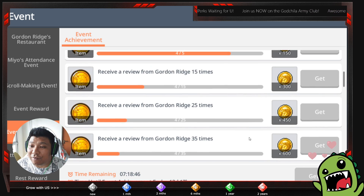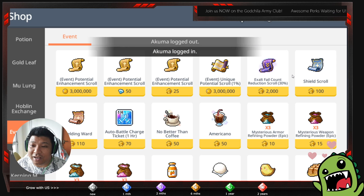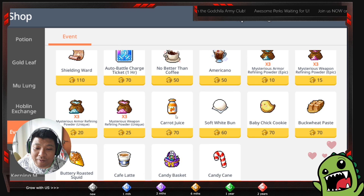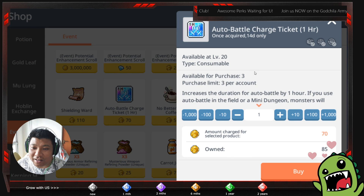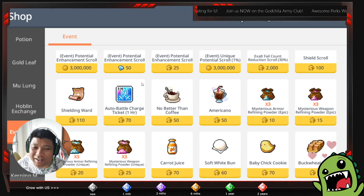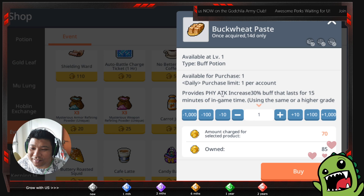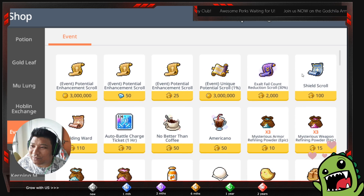The additional achievement coins should be good enough to go all the way to the 2,000 coin exaltation reduction scroll. If not, there are lots of auto battle items and other goodies in the shop. This event isn't as grand as the first anniversary, Halloween, or New Year events, but it's good enough for now. Some items you can only purchase once per account — like three per account — while others marked as daily can be purchased daily, such as the enhancement powder for your armor and weapon.